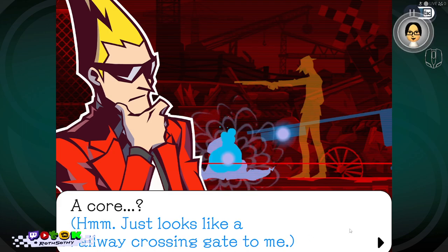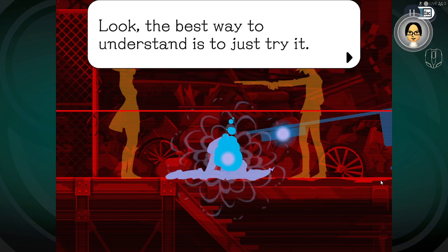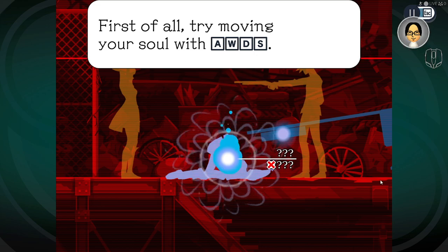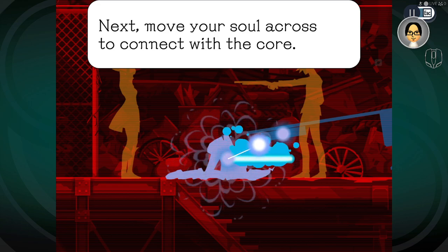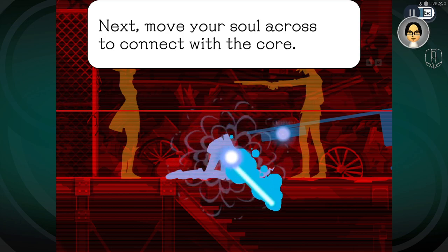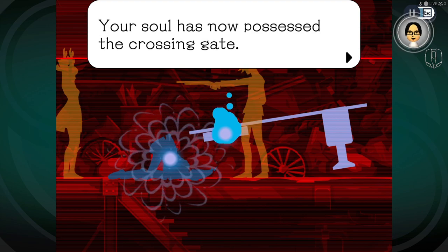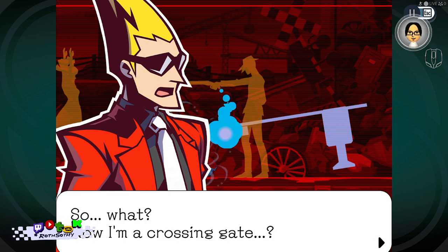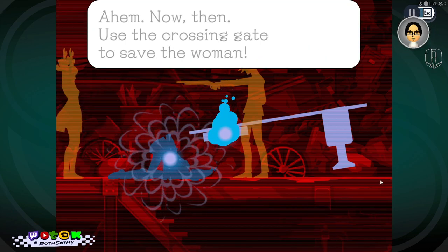'A core? It just looks like a railroad crossing gate to me. The best way to understand it is to just try it. Try moving your soul, then move your soul across to connect with the core.' Congratulations — your soul has now possessed the crossing gate. It took me a while to figure it out on the old system. Now I'm a crossing gate?